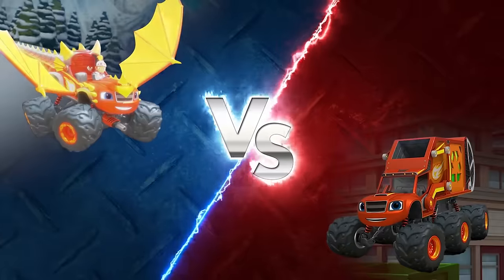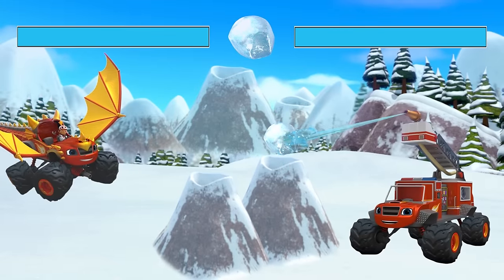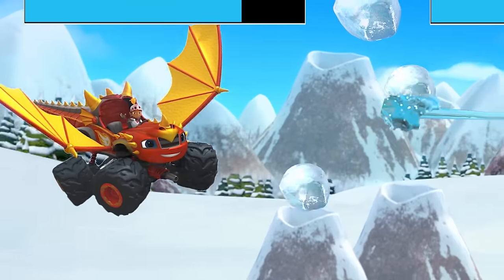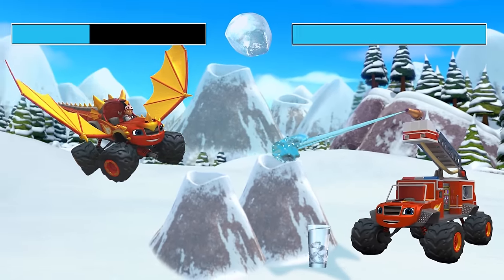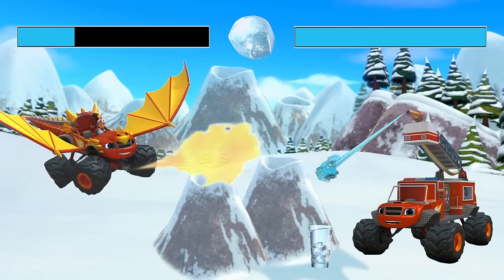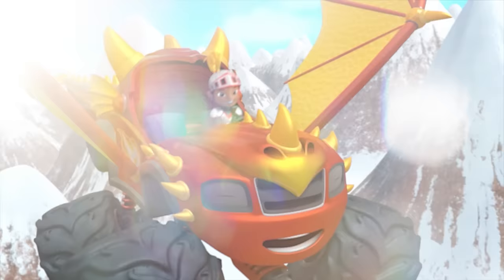Choose your Blaze: Dragon Blaze versus Firefighter Blaze. Level select: Ice Volcano. Go! Which Blaze transformation do you think will be able to melt the ice cubes? Dragon Blaze can breathe fire that's hot enough to melt ice. Firefighter Blaze can spray water to put out fires. Firefighter Blaze made a glass of ice water. Dragon Blaze is roasting those ice cubes like marshmallows. Dragon Blaze wins! Great work!